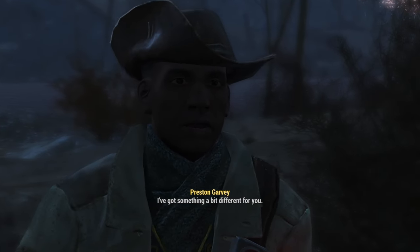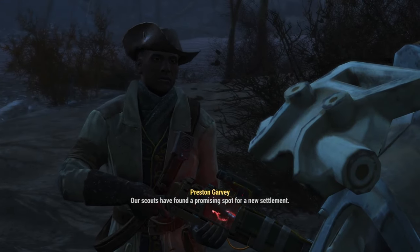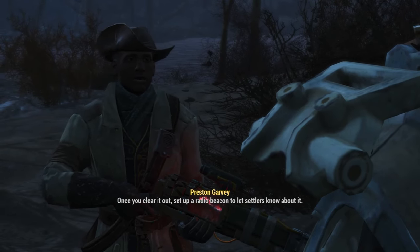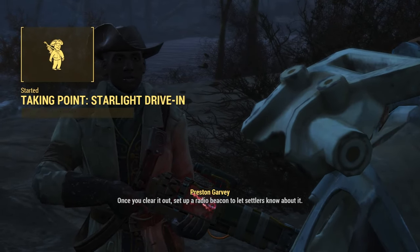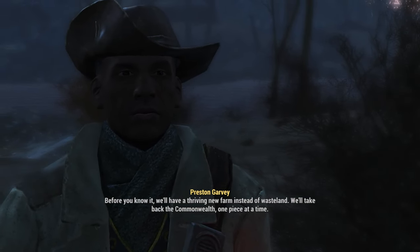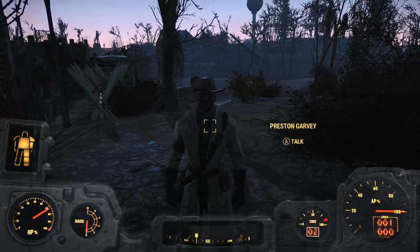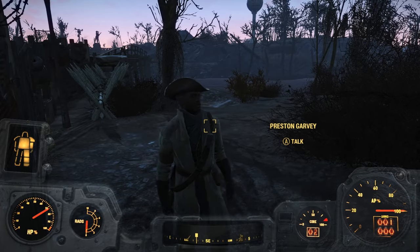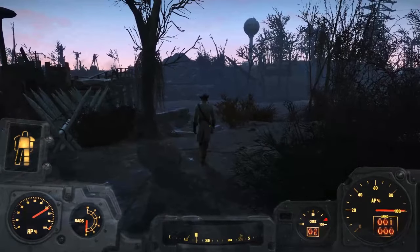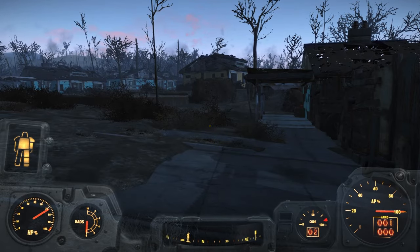Preston gives me the flare gun and a new quest to take Starlight Drive-In. He's going to ask us to clear it out and set up a radio beacon. That's why I didn't do it last time — I can get the XP for it this way as well. We'll set up the radio beacon but we're not going to turn it on because I don't actually want people going there yet. He's made me the general, but let's just say that title's not going to stay like that for long.